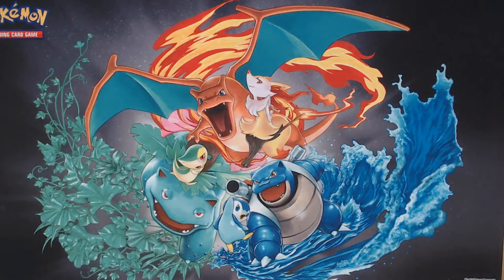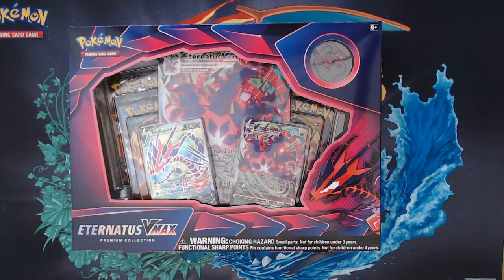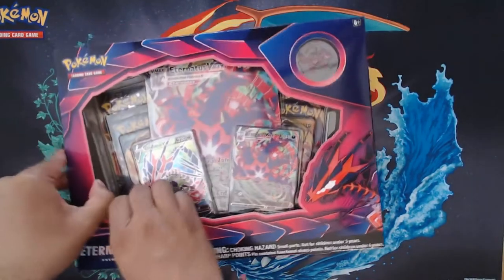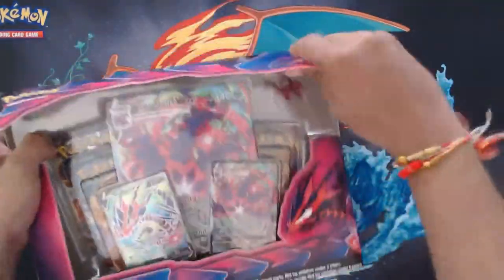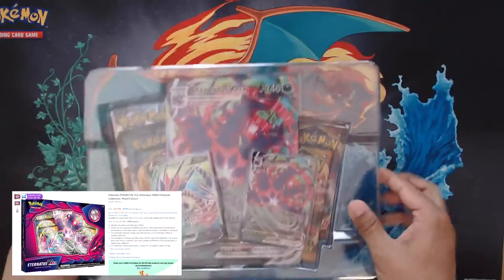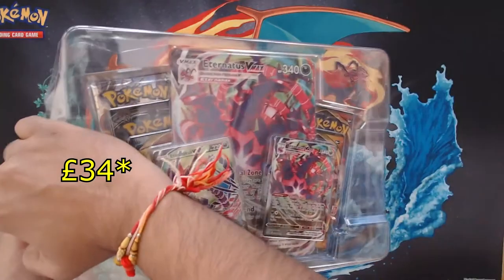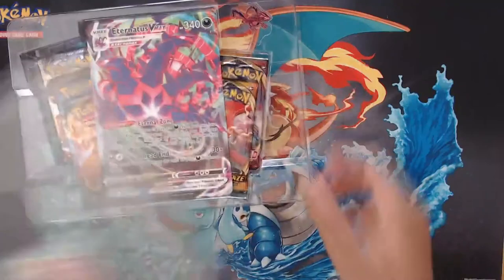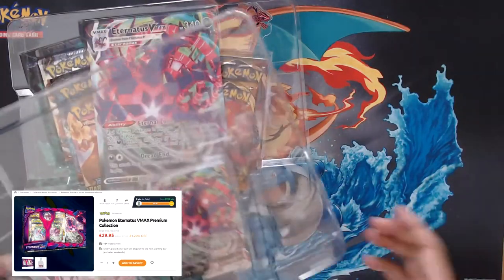What's going on guys, back with another video. Taking a little break from Darkness of Blaze and opening this - the Eternatus VMAX Premium Collection. Now the retail price of this is actually £37.99 in the UK, which is pretty insane for a small box. Amazon are matching it at £37.99, it's floating around £35 on eBay. But the best deal as of recording right now is Chaos Cards at £29.99 a box.